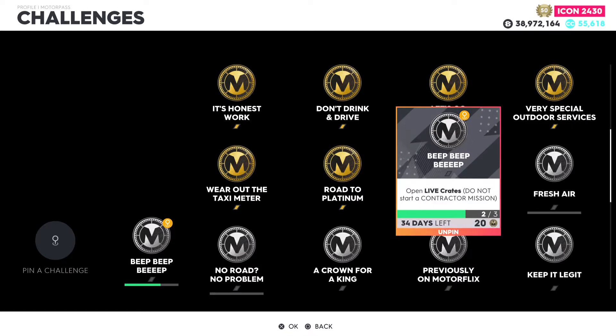In this video I'll be showing you how to complete the weekly challenge called 'beep beep beep open live crates, do not start a contractor mission.' I really don't know why it says that, but a lot of these challenges require you to go grab an item or drive to a certain location during a contractor mission. For this one, all you have to do is go grab the live crates that spawn around the map.